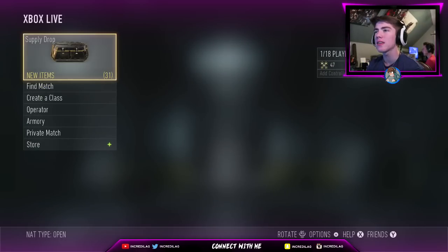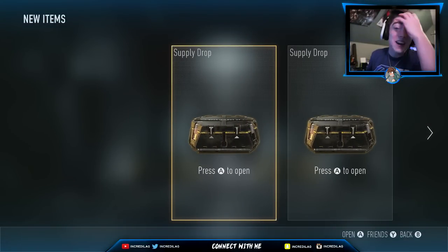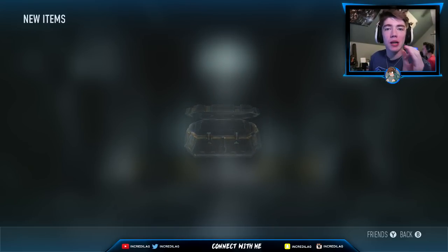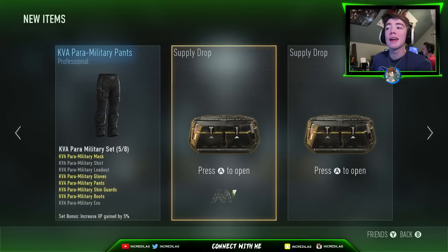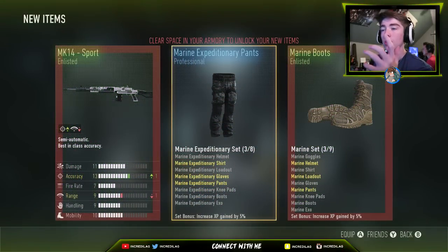We're gonna try my other account. We've got three more regular supply drops — not advanced — and hopefully we can get a legendary out of these. If I play my cards right, I will get a double legendary drop just like these other guys did. Oh, we got a triple drop — a triple drop, that's good!